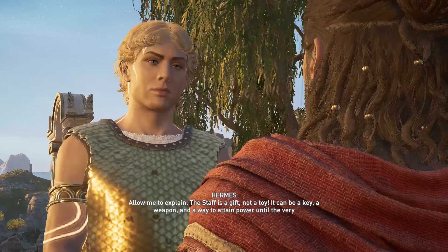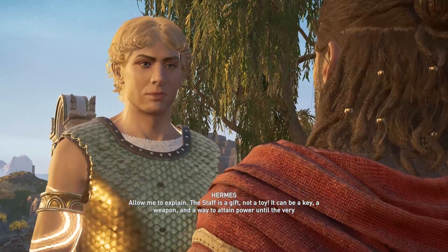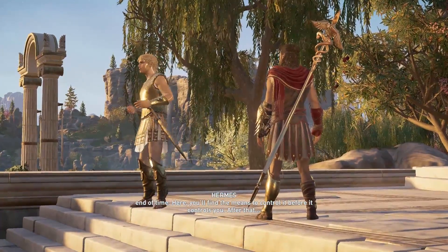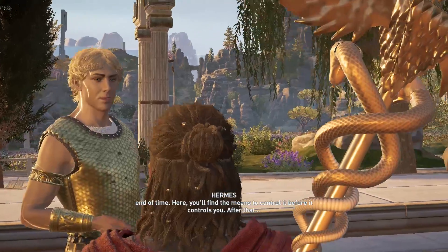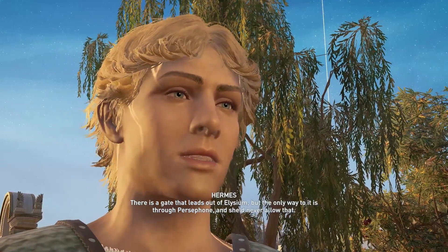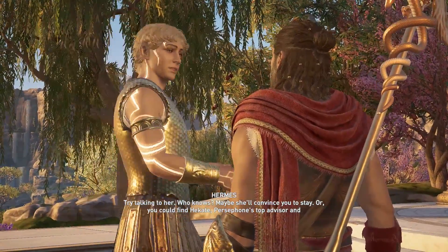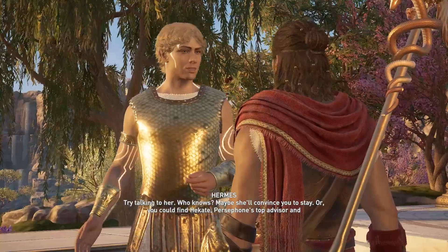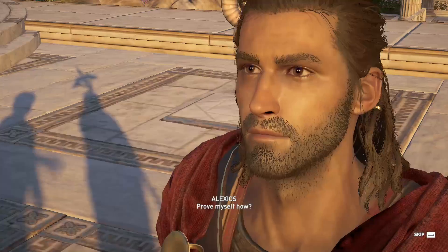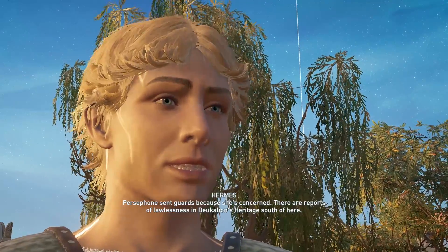The staff is a gift, not a toy. It can be a key, a weapon, and a way to attain power until the very end of time. Here, you'll find the means to control it before it controls you. After that, there is a gate that leads out of Elysium, but the only way to it is through Persephone, and she'd never allow that. I need to get to that gate. Try talking to her — who knows, maybe she'll convince you to stay. Or you could find her advisor, Persephone's top advisor and closest friend. Or you could prove yourself. Prove myself how? Persephone sent guards because she's concerned — there are reports of lawlessness south of here.